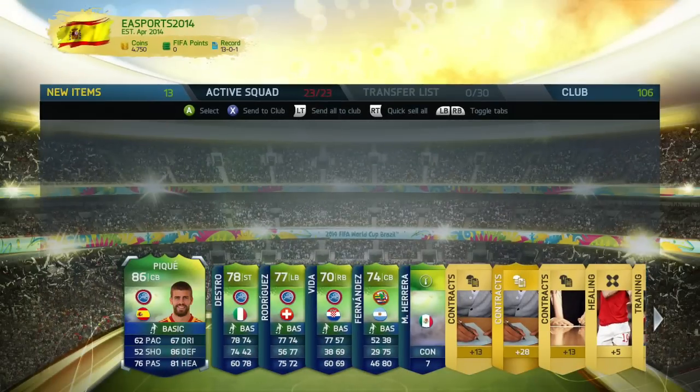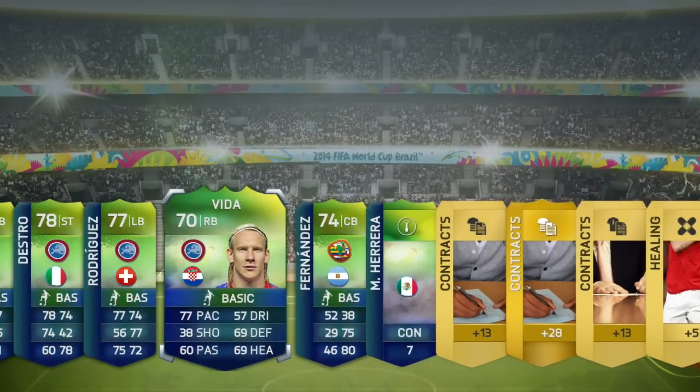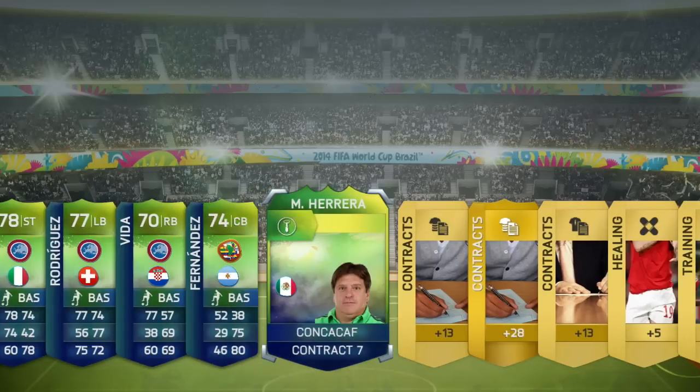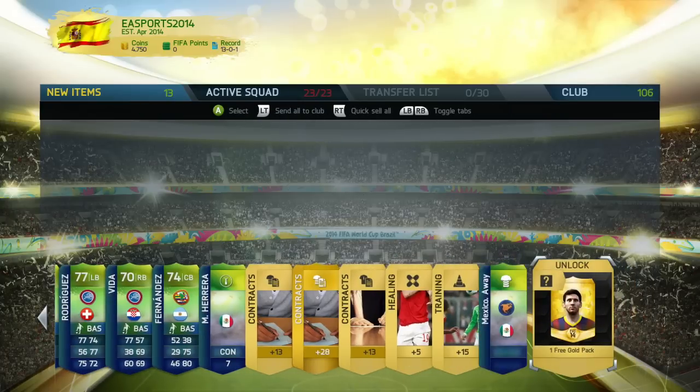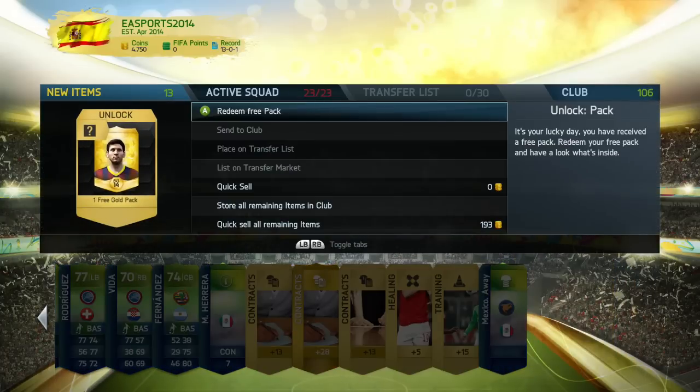To keep the tournament as authentic as possible, you won't be able to bring your current squads to the FUT World Cup experience. But there's no need to worry about your existing FUT squad — every World Cup pack will also contain a free gold pack to be used outside of the World Cup experience.